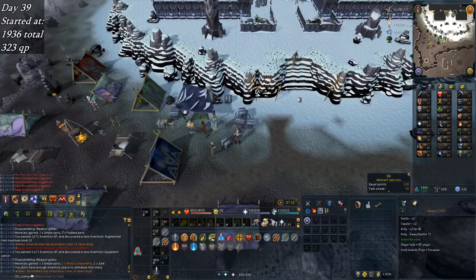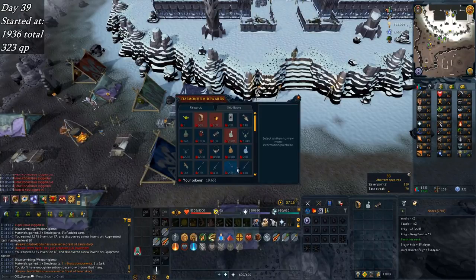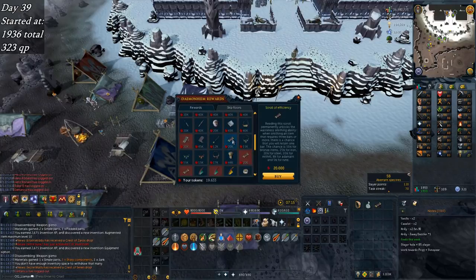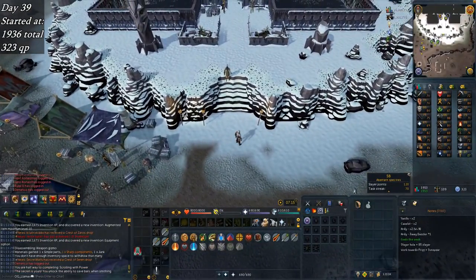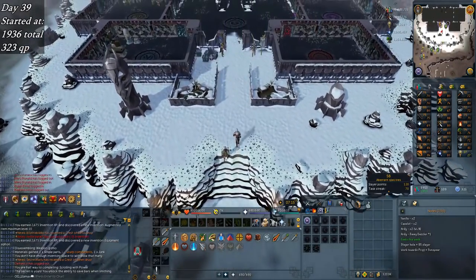Thought I'd come and make a few important purchases that I forgot to previously. Sitting on around 19.6k tokens, so I'll use that on something else soon. Got the scroll efficiency for smithing and the gem bag, which will come in handy for various slayer tasks.